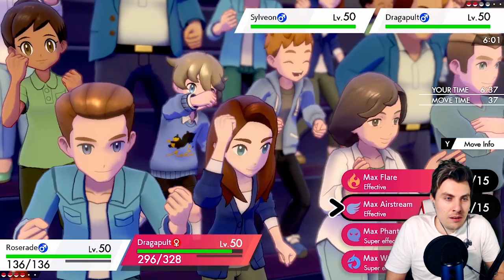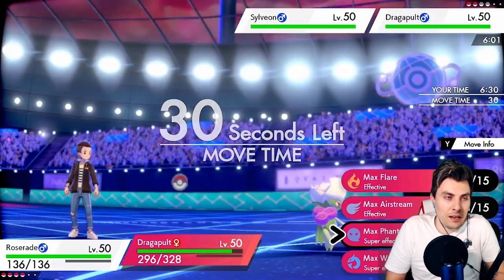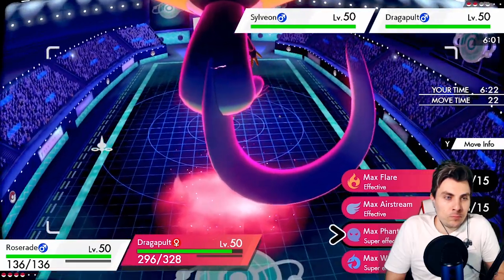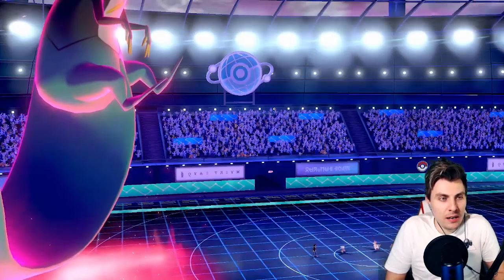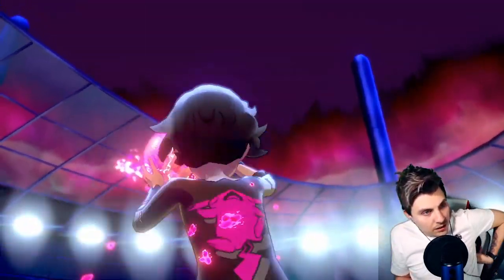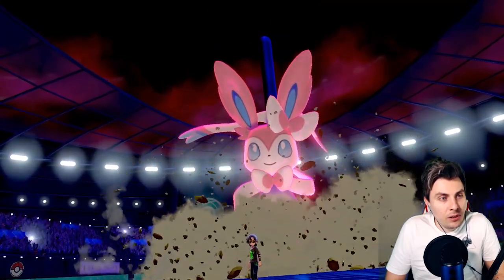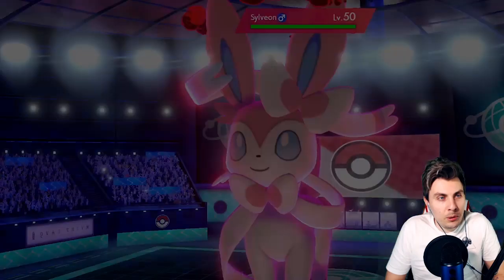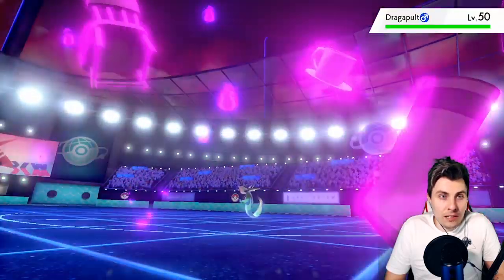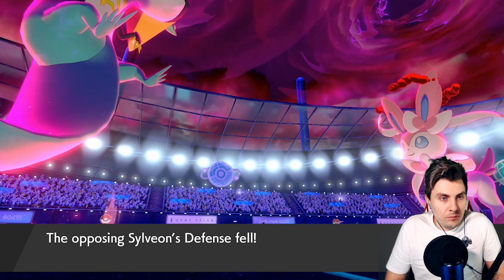I think we probably want to use Sleep Powder on Sylveon. We could double Sylveon, but then we double Dragapult too. I'm going to Max Phantom Force the Dragapult — we should get it. The opposing Dragapult will Max as well, probably attacking into our Roserade. Sylveon goes for the Dynamax! This Max Phantom Force into the Dragapult should definitely take it down, and as long as Sleep Powder hits, we should be in business to close this one up.